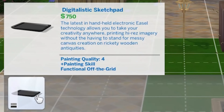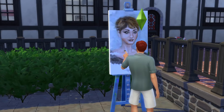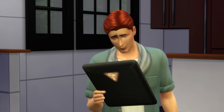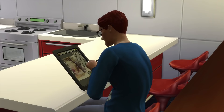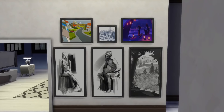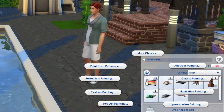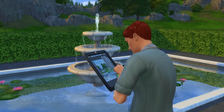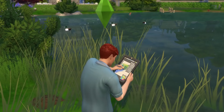First up is a standout: the Digitalistic Sketchpad. You're most certainly familiar with the easel, but the sketchpad is just as important to know about. It's essentially an electronic painting device, and you can create all the same paintings on it as an easel. While you can't create landscape paintings, you can create illustrative paintings which have rather gorgeous black and white designs. And while you can paint from reference from both the easel and the sketchpad, choosing what you paint is dependent on where your sim is standing. The sketchpad sits in your inventory and is much more portable, giving much more flexibility when getting that paint from reference shot that you want.